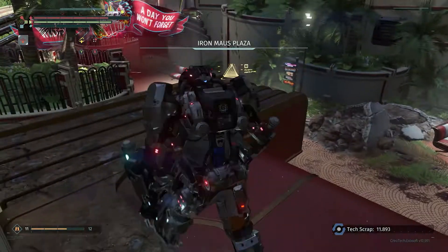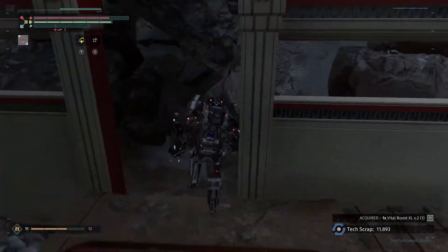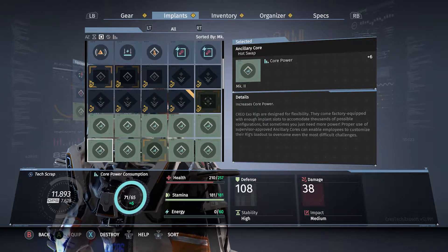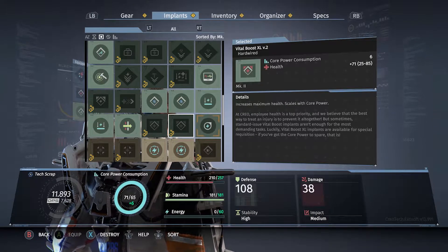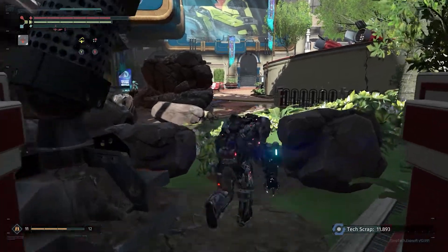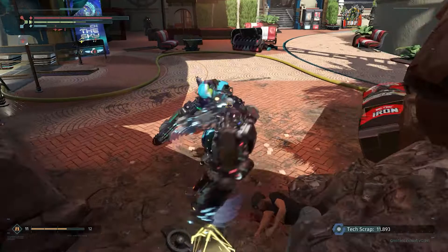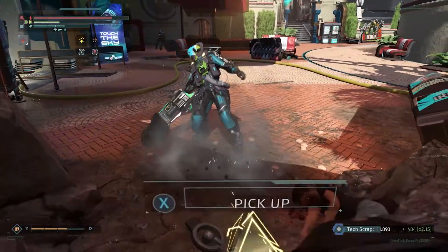Right here - a nice little item, another big health boost! These XL health boosts are actually bigger than the version threes. The level threes we're using right now give us 66 - the XL gives us 71. These are bigger but they cost 6 core power compared to 4, so you need to be a little higher level to use them. I'm pretty sure I already got the Mantis headgear.